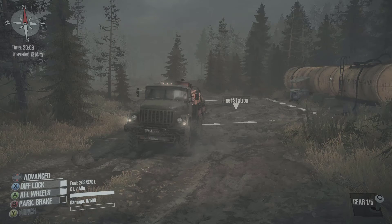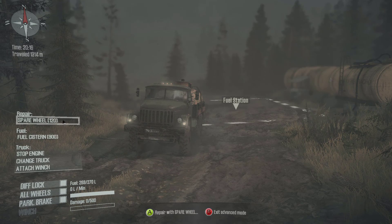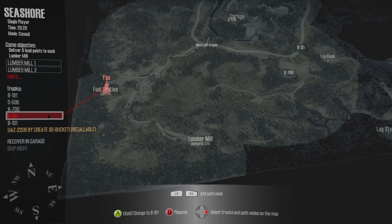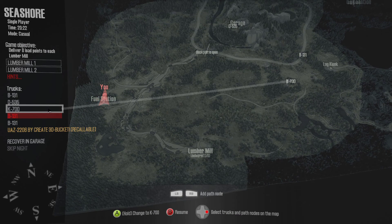Alright, that's what we're going to do. Here's what we're going to do — we're going to shut this truck off. Brake. Advanced. Stop the engine. Okay, go back to the map. We're going to grab this other vehicle.